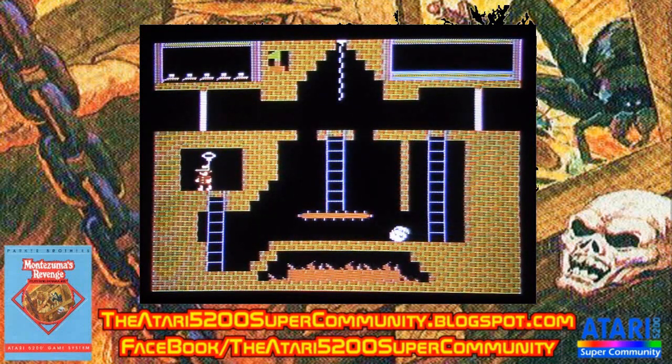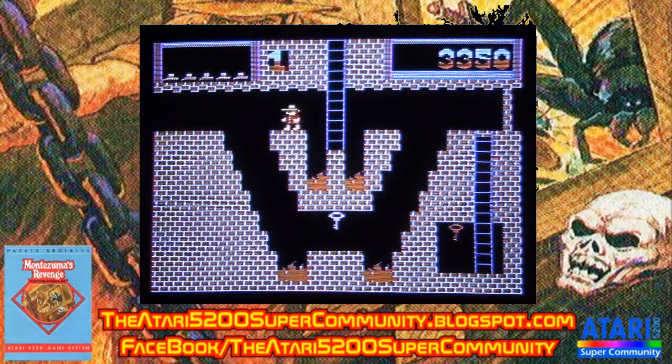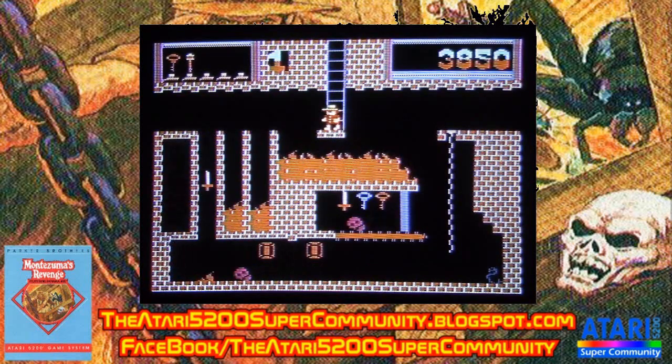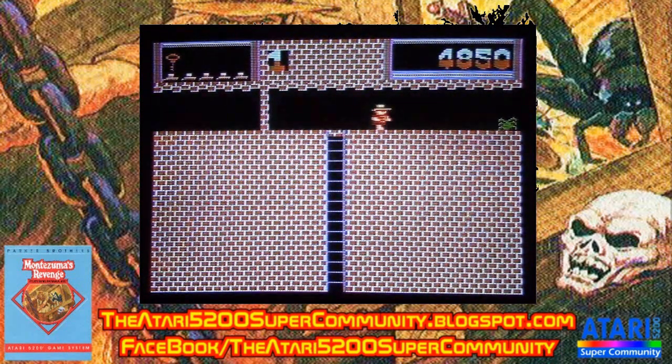One review noted that of all the versions, next to the Master System, the 5200 is considered the nicest looking one — it's the only console version with bright colors, whereas other versions have washed-out colors. So next to the Master System, the 5200 is supposed to be the best-looking one. It is a nice-looking game.